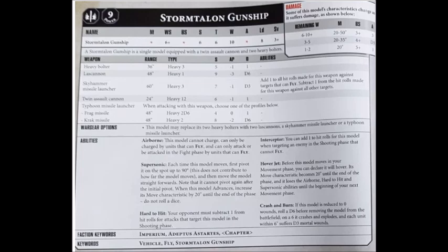The Skyhammer is the same points as the heavy bolters, and for that you get 3 strength 7 shots at 60 inch range — heavy, strength 7, AP-1, damage D3. You add 1 to hit against flying targets and subtract 1 to hit against ground targets, so this could help against enemy flyers. The Typhoon missile launcher fires heavy 2 frag or krak missiles, the same as standard Space Marines with missile launchers get. The Lascannons have 48 inch range, strength 9, AP-3, damage D6, heavy 1. Upgrading to Lascannons costs an additional 30 points over heavy bolters, putting your flyer at 194 points, and the Typhoon missile launcher costs 18 points over the heavy bolters, making your flyer 182 points.